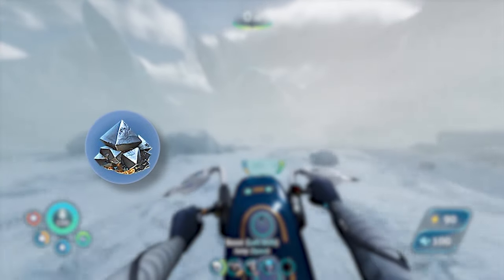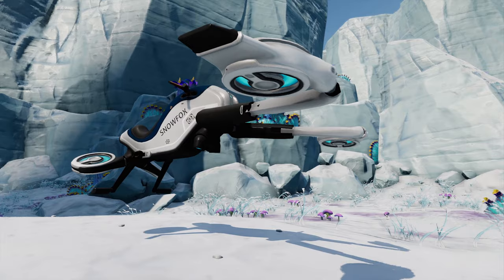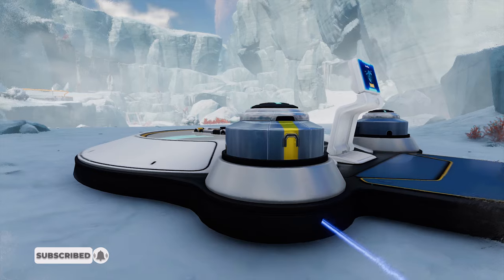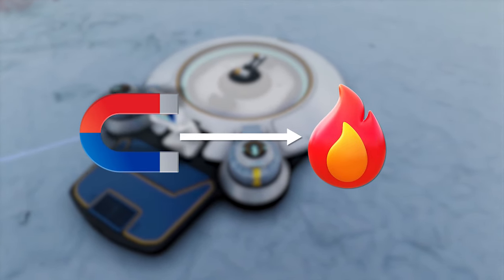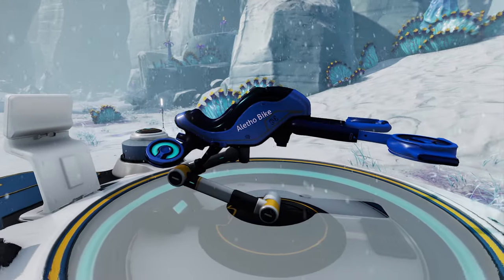In Subnautica, magnetite is a metal oxide which contains magnetic properties, and this likely plays a role in the vehicle's ability to hover. The Snowfox can be parked, repaired, and charged by placing it on the Snowfox hover pad that is required for its construction, and the hover pad is able to make these changes and recharge the Snowfox's battery by using magnetic to thermal energy conversion. When parked on the hover pad, the Snowfox can be recoloured and given a custom name through the attached panel.